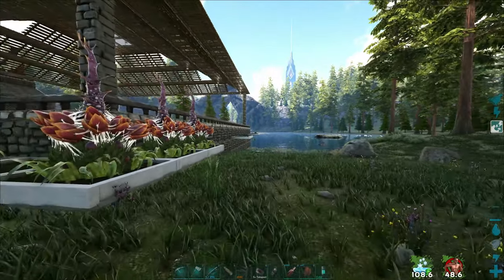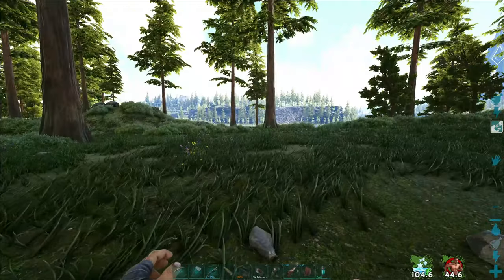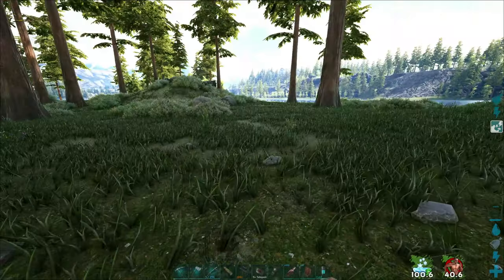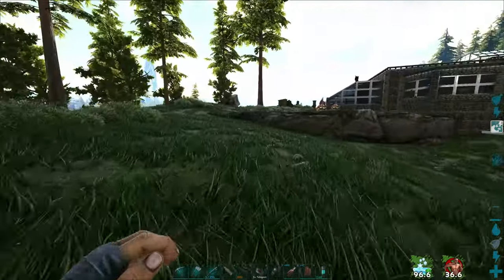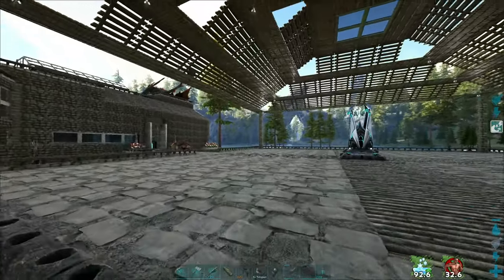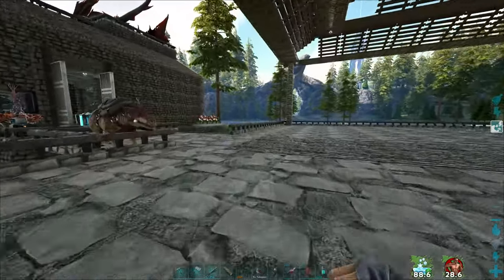Somebody left me a comment about taking all the volanosaurs we had in the savage acro fight and setting up little stations — kind of like right here and maybe one more over there — and putting them on turret mode and letting them just take care of everything. That's what we'll do. The item aggregator should also keep the feed bins full from what I read.